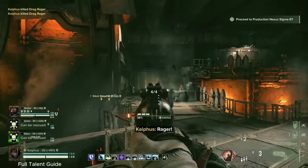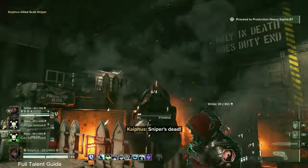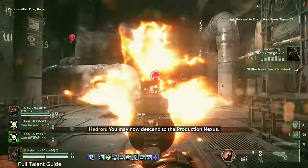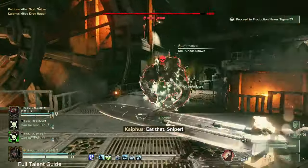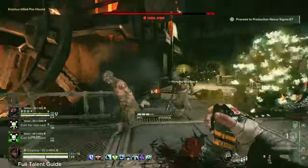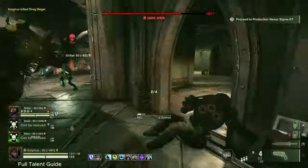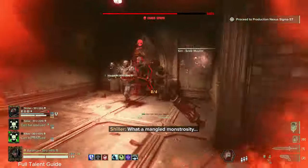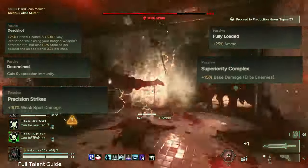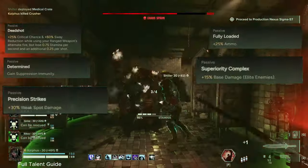We're using a weapon that can clear through hordes like butter - we do not need to be spamming Voice of Command. By just giving up those two points, we can take a lot more damage out of the tree. Rather than being forced to go down the left side with Marksman's Focus, for a revolver to make it work, you do need these talents: Deadshot, Determined (if you're not running Executioner Stance), Precision Strikes, Fully Loaded, and Superiority Complex. This is the core set of talents that make a revolver work. If you don't have these, your revolver is going to be less efficient than someone who did bring them.